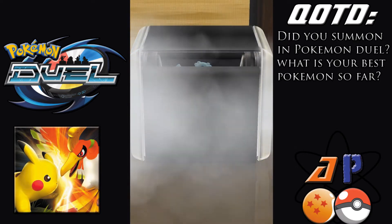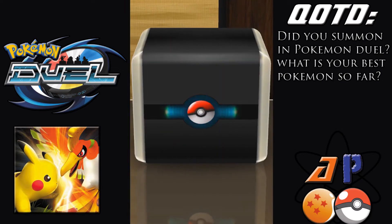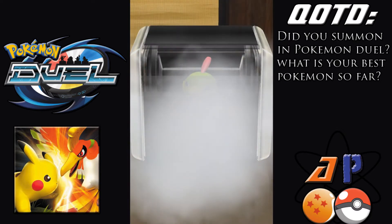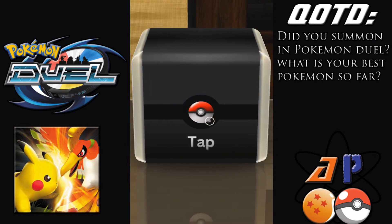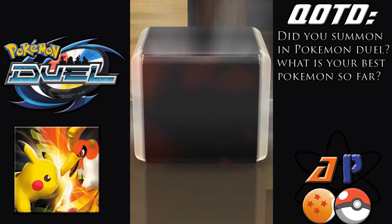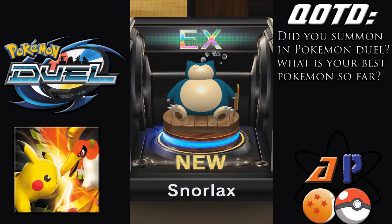Now it's a legit uncommon — it's Bronzong. Come on EX! Nope, just another uncommon. That's number four — that's trash, I'm selling that. Number five, could this be our EX? It is! It's an EX. Who do we get? We got Snorlax! Oh yeah, that's what I'm talking about.